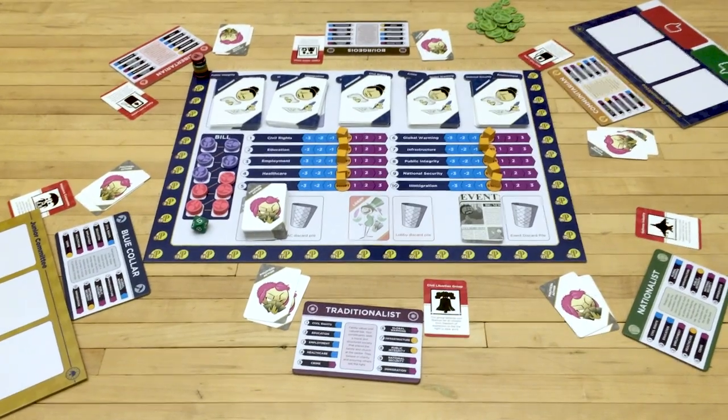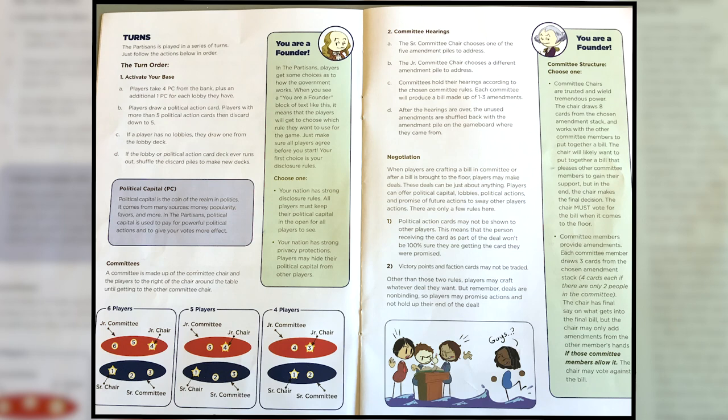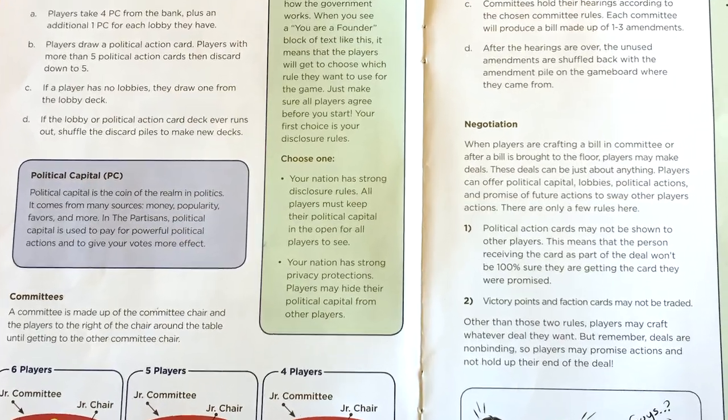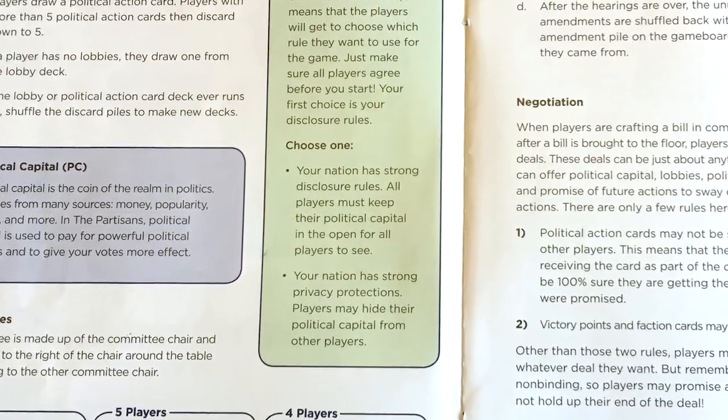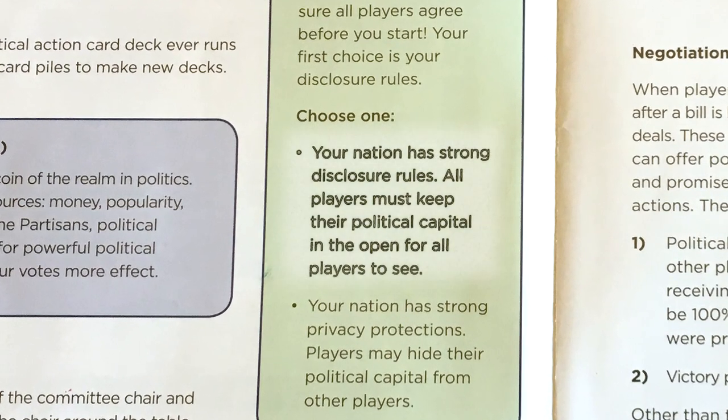Now that you've got the game set up, let's look at how a turn works. Before we get into turns, there are two important sections of the rules to look at, right here on page six and seven. These allow the players to decide a couple different ways to play the game and let you act sort of like a founder writing the rules for the country. For this example we're going to use the top choice, but once you know how to play, you can choose whichever version you want.